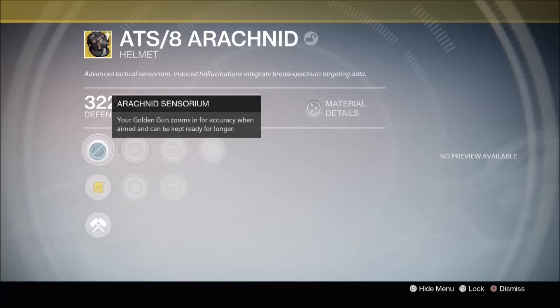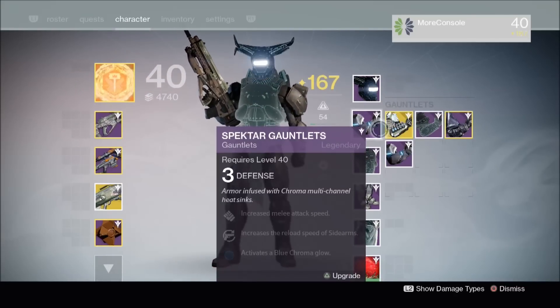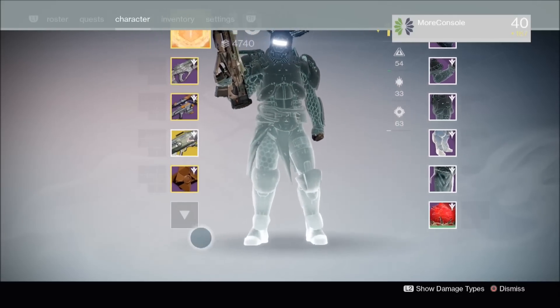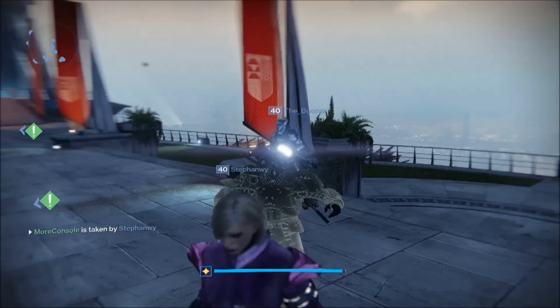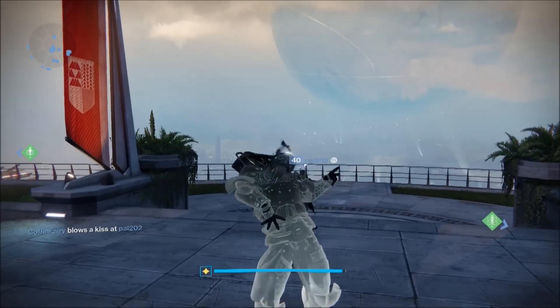Let's have a look at the perks — it says your golden gun zooms in for accuracy when aimed and can be kept ready for longer. So this increases your golden gun duration which is pretty awesome. Let's go back to full Taken gear because it just looks damn sexy. I've also already seen some people getting Zen Meteor — if you've saved up all your exotic engrams and you're opening them you've got a chance of getting Zen Meteor. Check out the audience — everyone's just like 'what the fuck is this guy doing?' That's actually pretty funny.